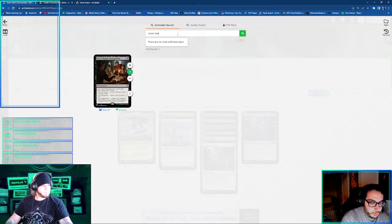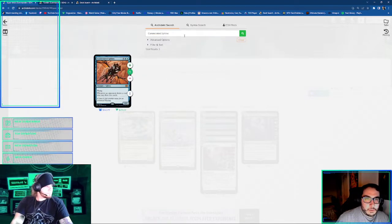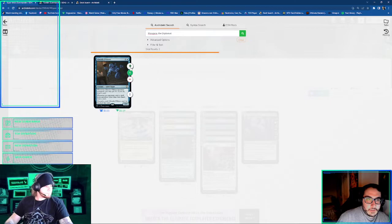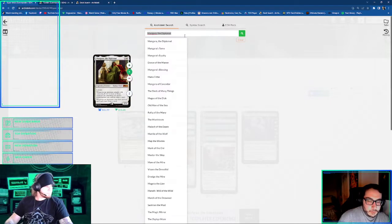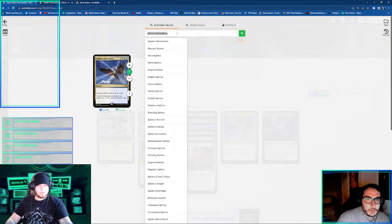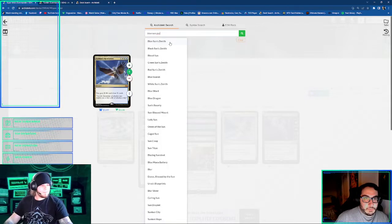And then Consecrated Sphinx, Ghostly Pilfer, Mangara of the Diplomat, Sphinx's Revelation. I didn't run Mangara in mine. I think because I didn't need it. It seems really good.